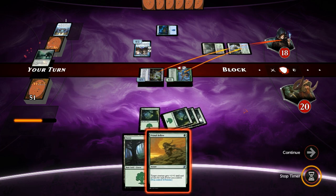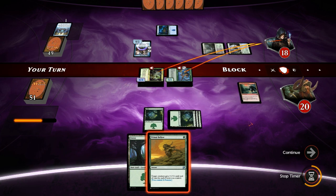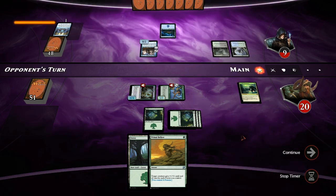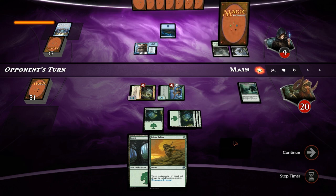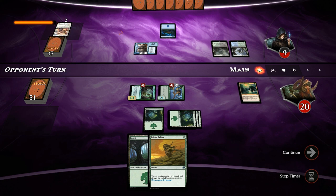The opponent is probably just going to take it, then we flash in our Howlpack Resurgence. They take 9 and go down to 9. We have Primal Bellow up in case they cast a sweeper like Languish. They activate Jace, looking for Madness cards perhaps — nope, they discard a Linvala. That's a white card, so they must be playing at least four colors.